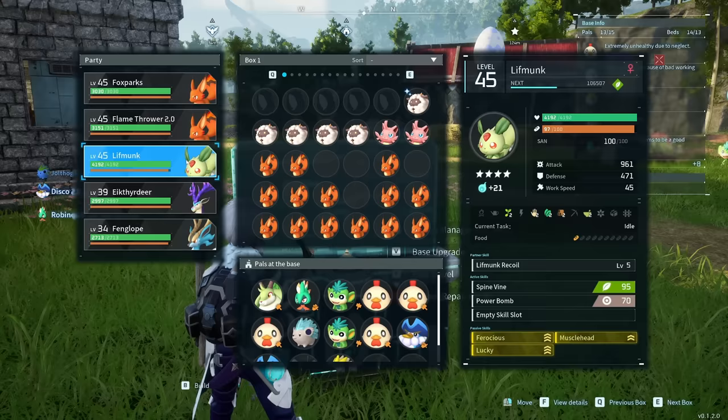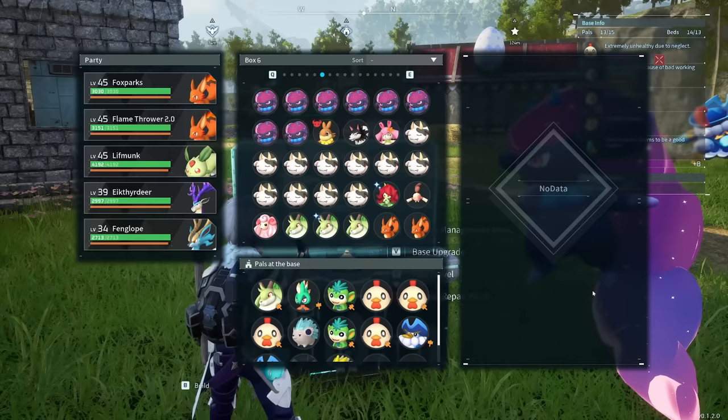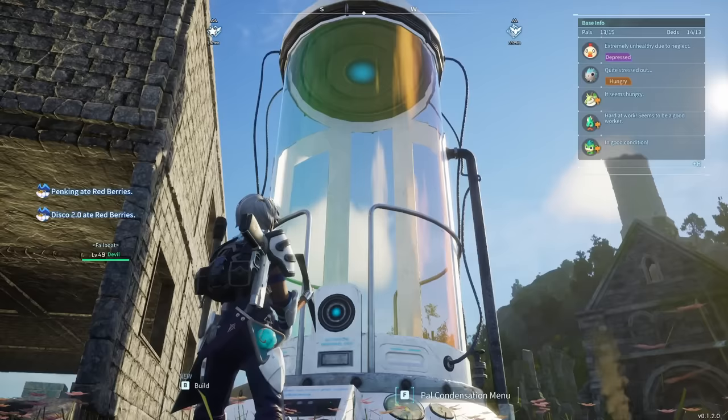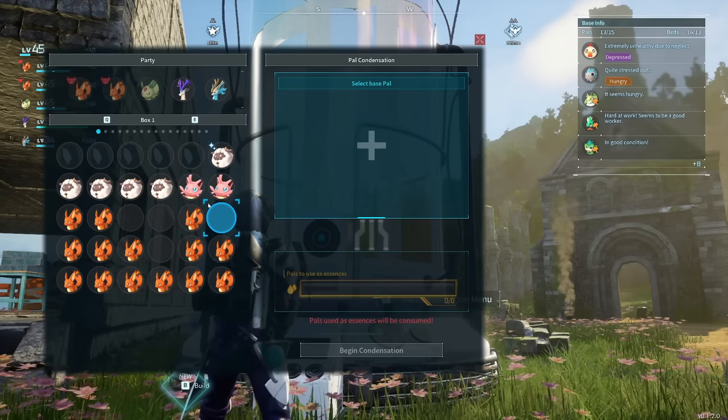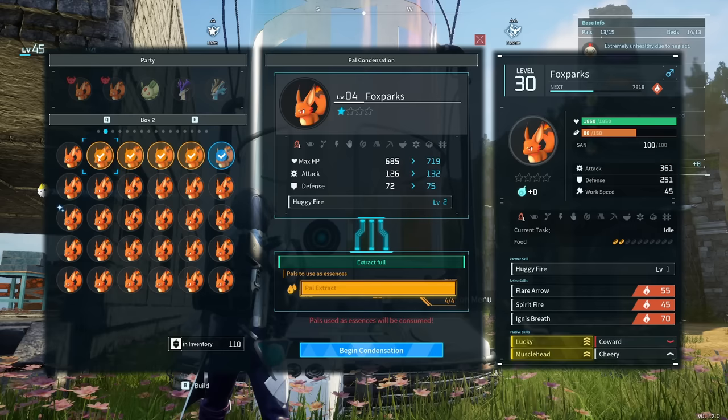My Lift Monk and Fox Barks both have increased work suitability — Kindling level 2 on Fox Bark and all level 2 skills on the Lift Monk, whereas normally they have level 1. You increase these stats through the PAL condensation menu, which you can unlock in the technology tree. To min-max your workers, you'll need to catch a lot of them to upgrade them in the condenser — you need to get them to level 3 or 4 to actually raise their work suitability. It's no small task, but this is how you do it.